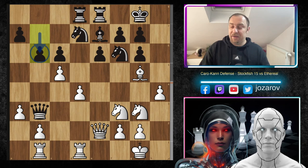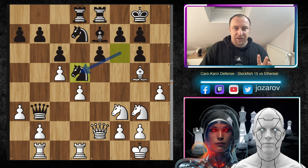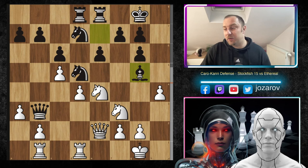Queen to b3, then c5 locking the position. Then b6 was played by Ethereal — Ethereal doesn't want to tolerate the space advantage Stockfish has built on the queenside. For instance, if you play knight to d5 it seems tempting to simplify the game, but after knight to e4, bishop to g5, h takes g5 — things could get very tricky.